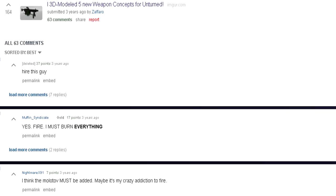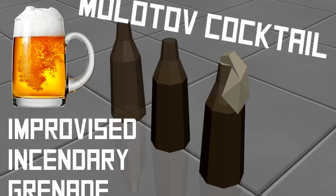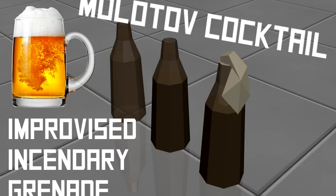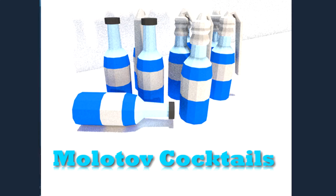These next concepts were found on Reddit by a user known as Zafaro. First, he made a concept for Molotov cocktails — an improvised incendiary grenade. In Unturned 4.0 they could add alcohol, and you could even get drunk from it while also using that alcohol to craft Molotov cocktails. There's actually a workshop mod by Grains Too Much that added a Molotov cocktail mod.